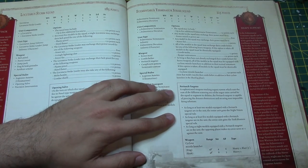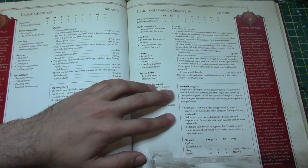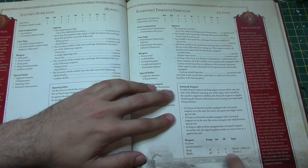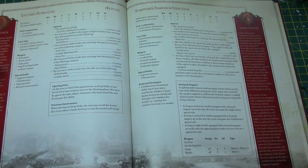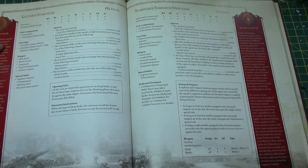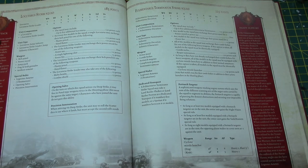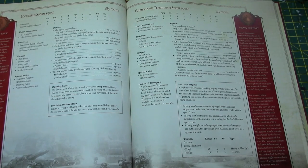The cyclone missile launcher can fire in two ways: frag — 48-inch range, Strength 4, AP6, Heavy 2, 3-inch blast; or krak — 48-inch range, Strength 8, AP3, Heavy 2, which is what most people use. Combined with Tank Hunters and BS5, these guys are going to be ripping stuff to pieces. Even against Spartans, they could glance a Land Raider or Spartan to death through the side armor. Really expensive though — around 570 points for the eight-man squad with cyclone launchers.